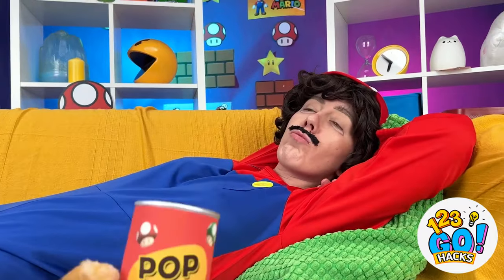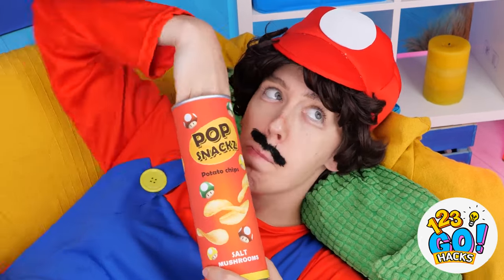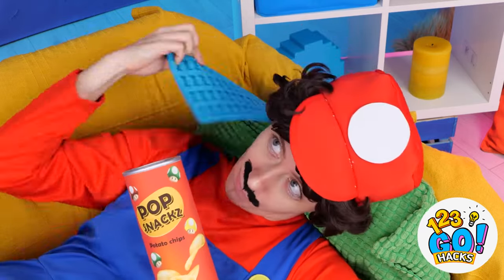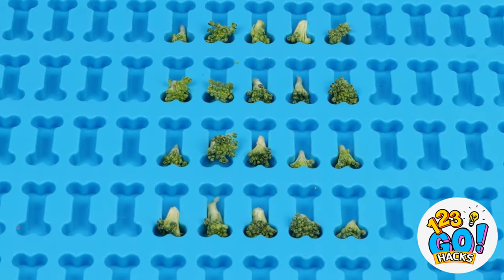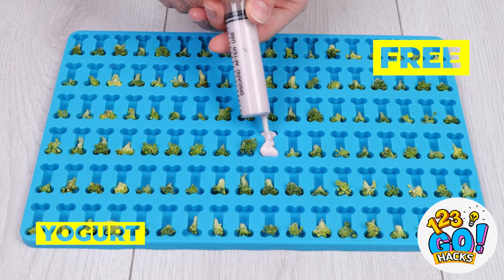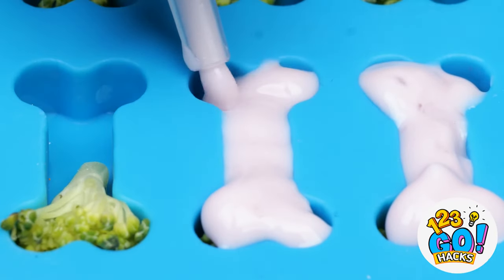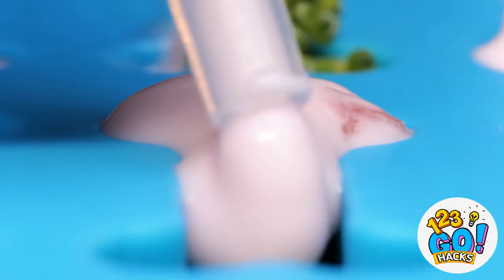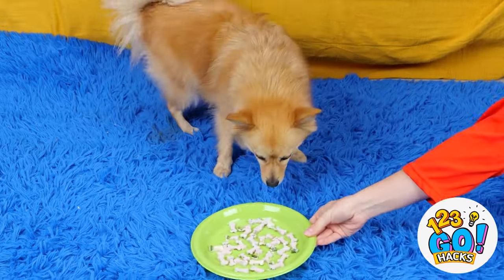Mario's been a good boy. He's earned a treat. And he's not the only one. Take out the biscuit mold and fill it with treats. Broccoli. Now add some yogurt too. Make sure you fill up the whole bone. Plop them out and give your pup some treats.